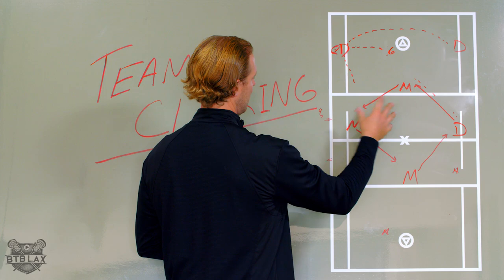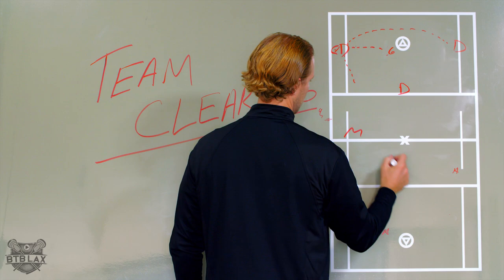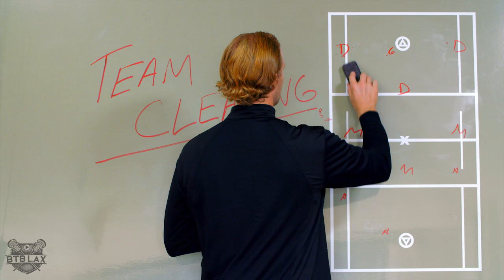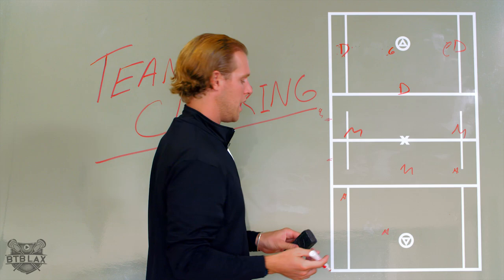Say he has nothing there and we reset. This defenseman over here usually has a pretty good stick. The ball has been reversed and is over here — you've reversed it once. If it comes over again you've reversed it twice. If you reverse it at least once and it comes over again, you're going to get some type of a look, because remember you have an extra guy — you have the goalie.